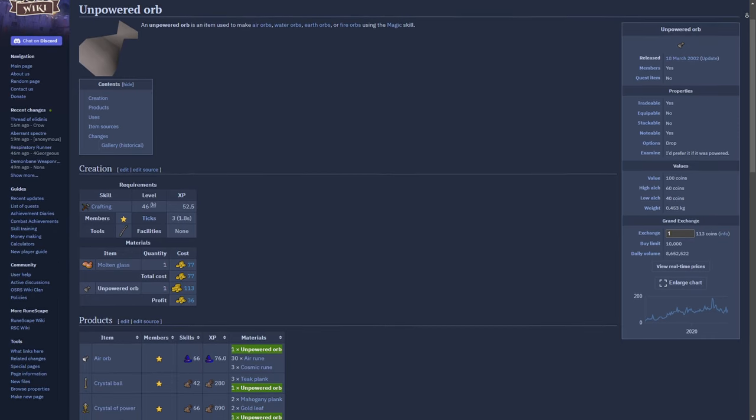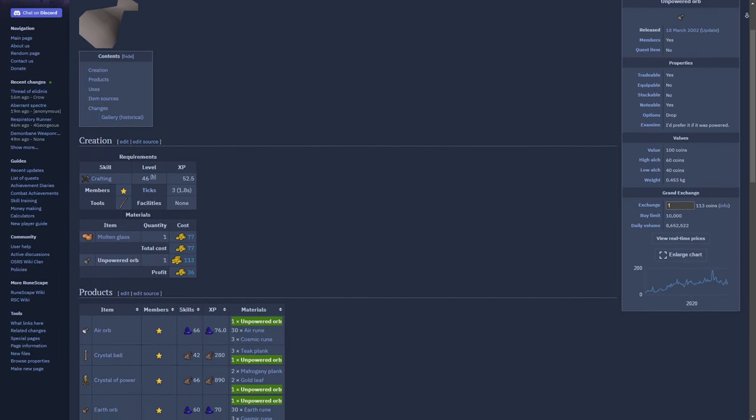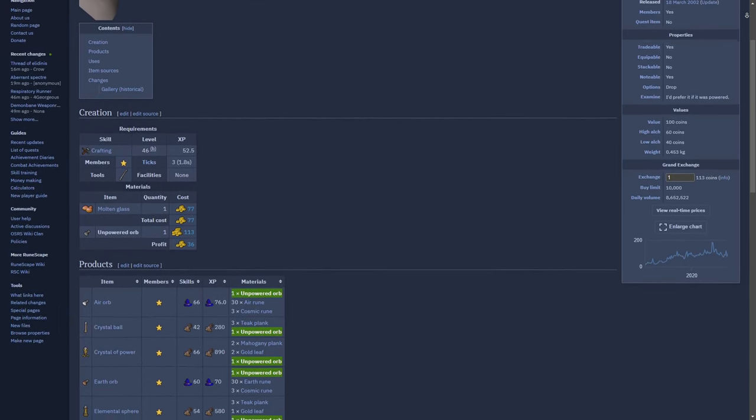Welcome to Season 8 of testing the OSRS wiki money making methods. Today's money maker is going to be blowing unpowered orbs.